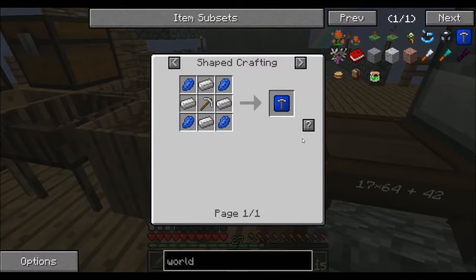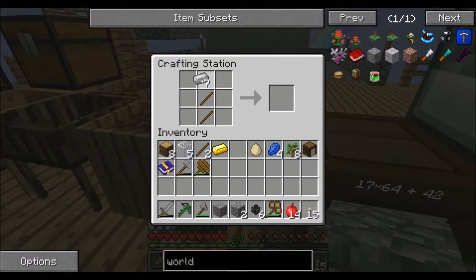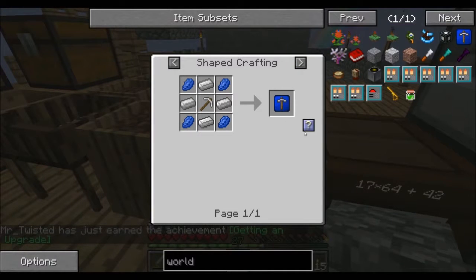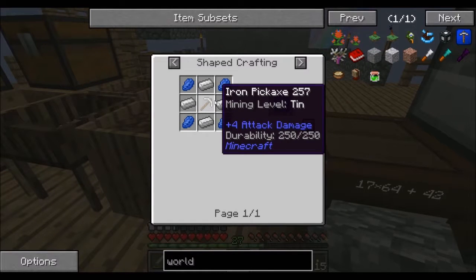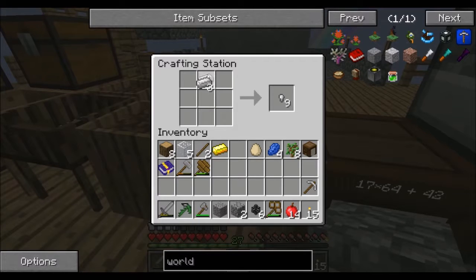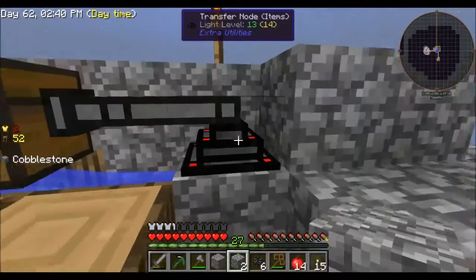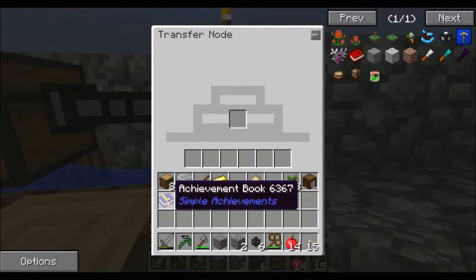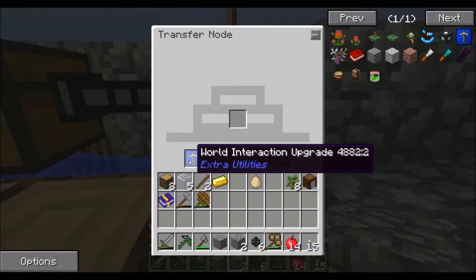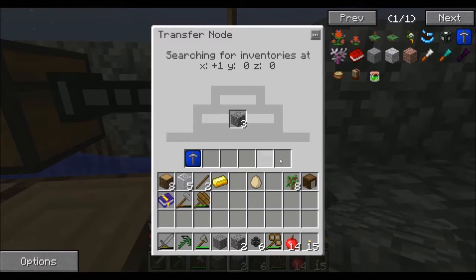The recipe is iron, lapis, and an iron pickaxe. Let's make the iron pick real quick. There we go — you've got the upgrade now. Sometimes if it's a pick or other sub-components, the shift shortcut doesn't work even if you have all the materials; you have to manually place everything in. So just right-click on the transfer node, put the upgrade in along where the upgrades go, and now we are cranking.